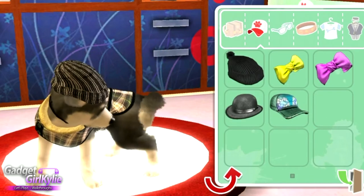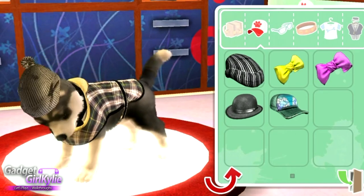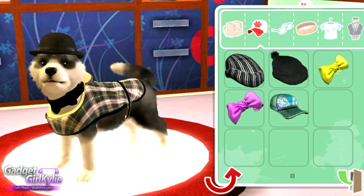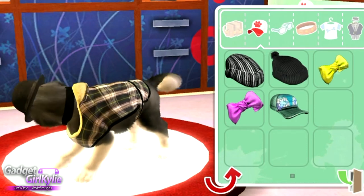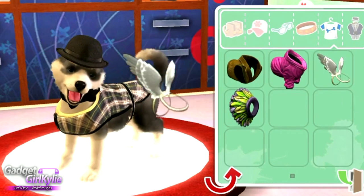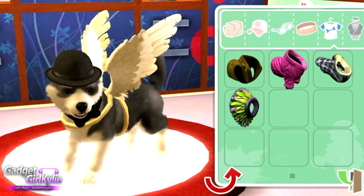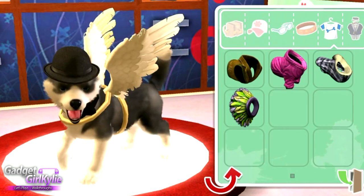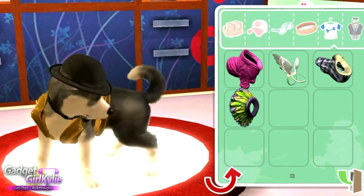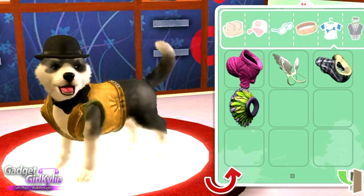We got some new beanie — I like it, but he doesn't like it because he wants to show his ears. This is going to need a lot of trying. He doesn't like the other beanie hat either, but he likes the bowler hat — which is cool! The other piece of clothing I got was the angel wings — I look ridiculous, and he doesn't like them. But I love them! Oh well — a mighty fine looking dog. The bowler hat with the bow tie and jacket looks awesome — I really like that combo, so I'm gonna stick with that.